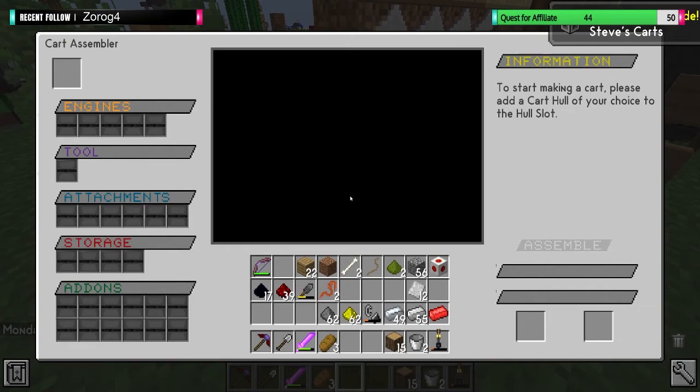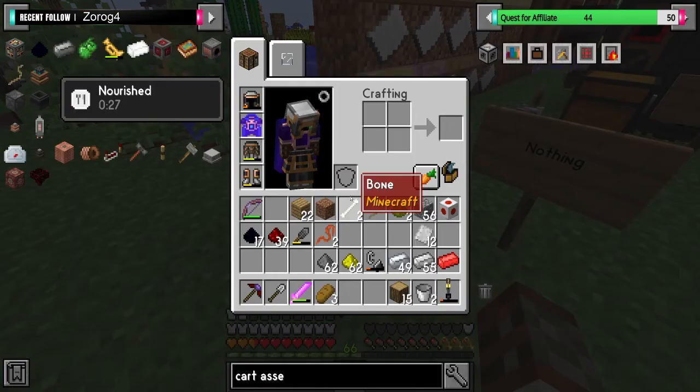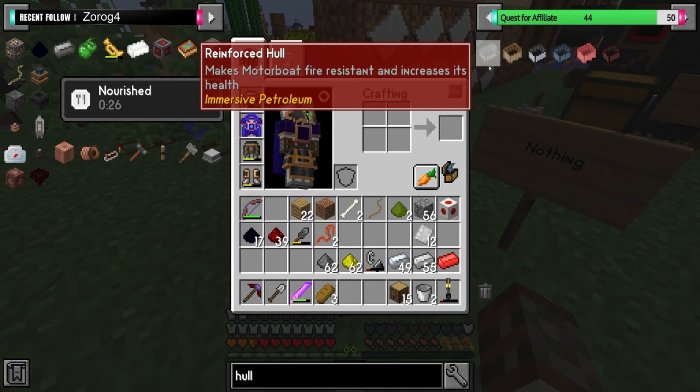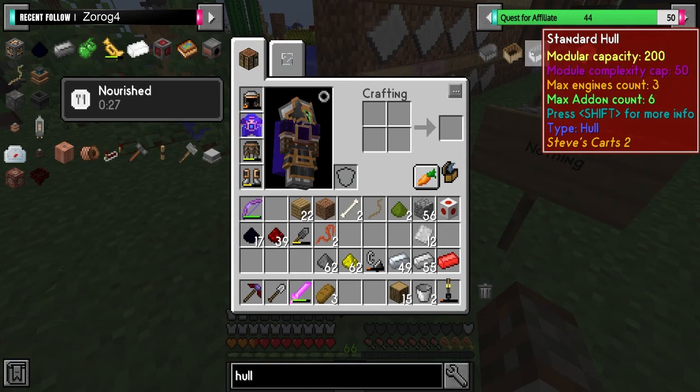To start making a cart, please add a cart hull of your choice to the hull slot. So what hulls do we have? We're making some sort of farm - a seed farm. This one makes the motorboat fire resistant and increases its health. I believe the better the hull, the more stuff we can do with it.